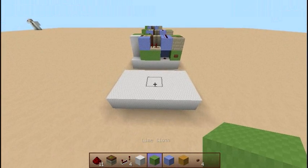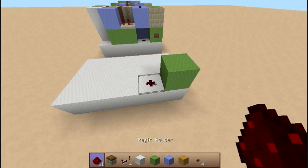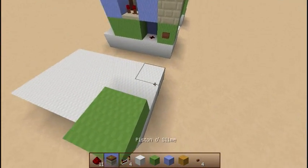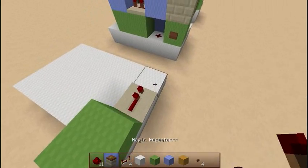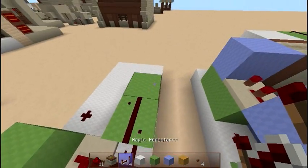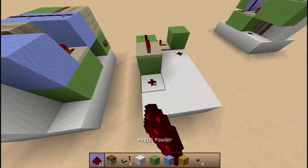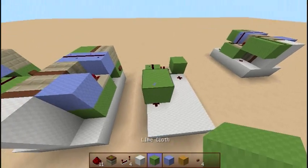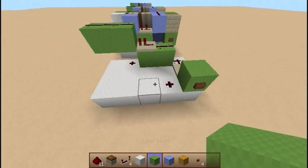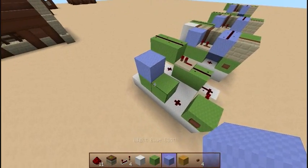You want to start off with a 3x5 platform and place your input block here, some redstone dust next to it, and since it's our input block, I'm going to put a button on it. Then you're going to place a repeater here, some redstone dust, some more blocks, redstone dust on the first block, and then a repeater on the second block. Then you're going to place some redstone dust, two blocks like this, and more redstone on top of that. Now from the first redstone you placed, you're going to place two blocks over, choose a different block, and place it on top there.